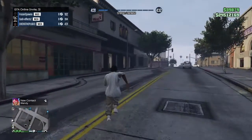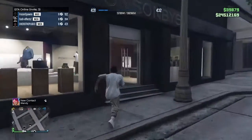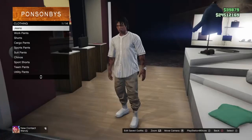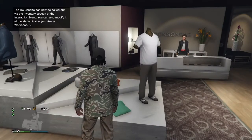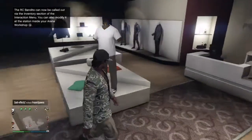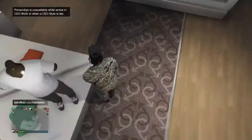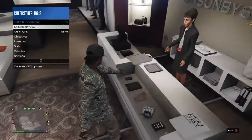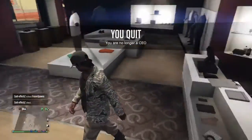Then run to the clothing store as fast as you can. Click on the first thing you see, then don't click on nothing else over here. When you click on anything in the store, your outfit should pop up. You won't find those anywhere else. Then after that, leave your CEO. Boom, you got the outfit.